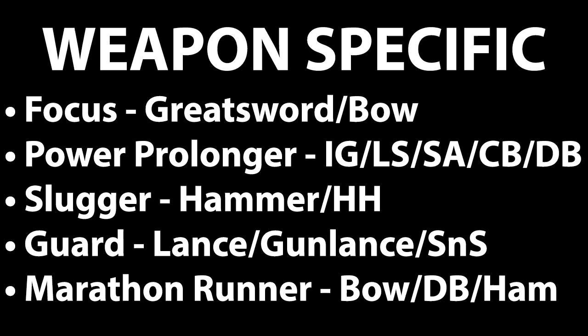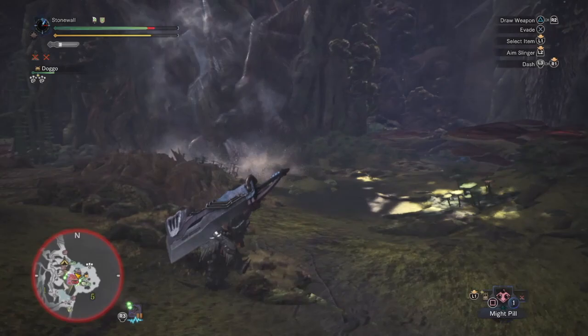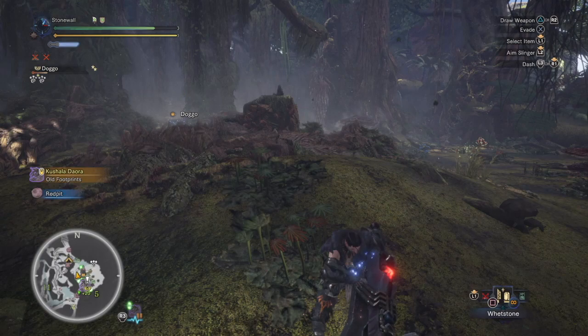Now for some weapon-specific skills. Certain weapons have skills that affect them very well, but outside those weapons the skill drops off or becomes useless. A good example is Focus — it works excellently with greatsword and bow, upping your damage by a solid amount. At level 3 it increases your charge speed by 20%. Focus also works for hammer and anything involving a charge, though greatsword and bow benefit the most.